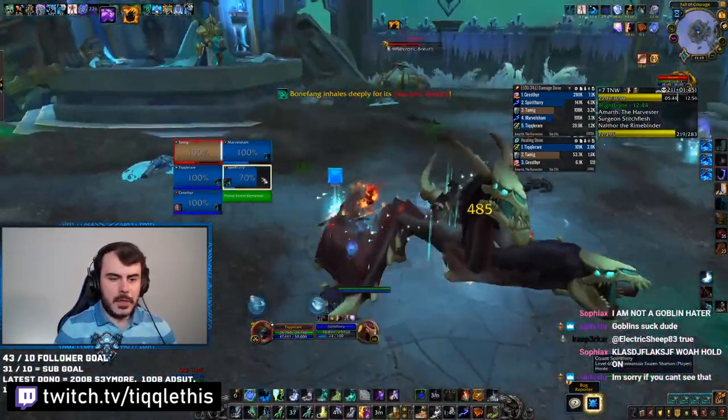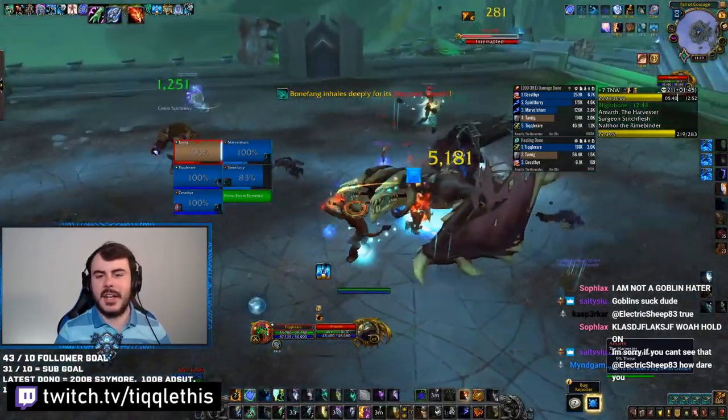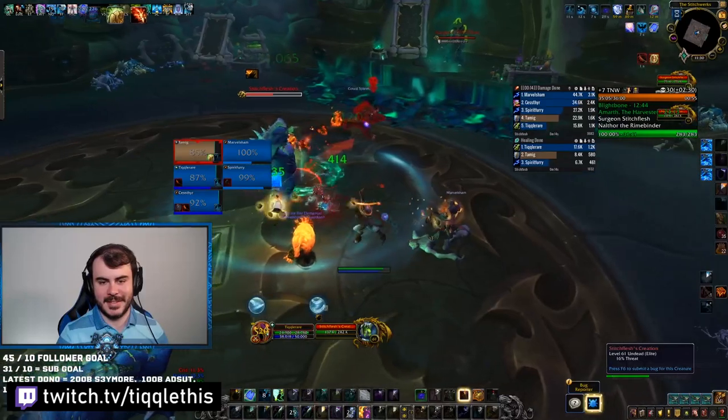Otherwise, you need to interrupt the boss and watch out for his frontal cone. You also need to look out for, if you're the healer, an Unholy Frenzy, which will do a lot of damage to the tank. You need to tank the adds in the middle of the room.